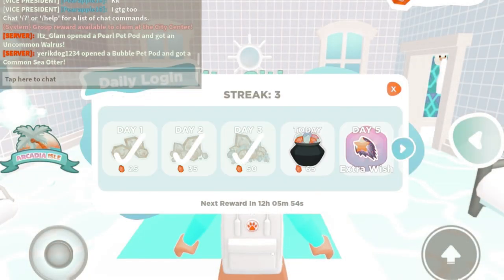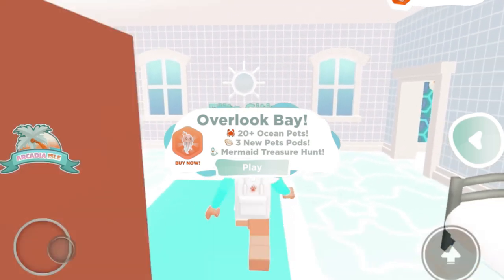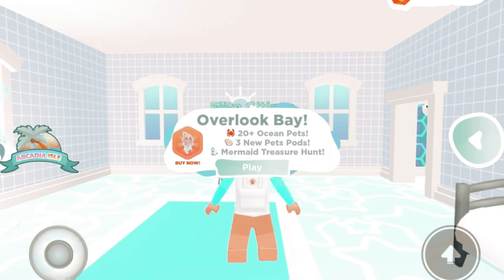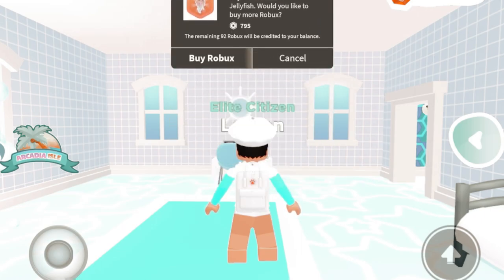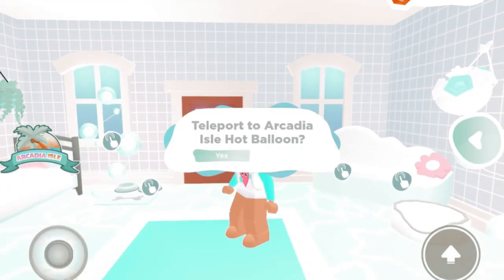I have been grinding but I don't have that much money. I'm super excited though — Overlook Bay has 20 new ocean pets, three new pet pods, and a mermaid treasure hunt! They do have an octopus pet which is 795 Robux, which is a bit pricey.